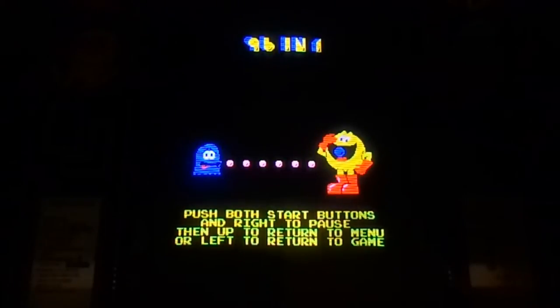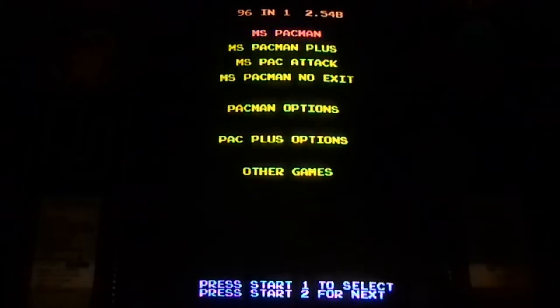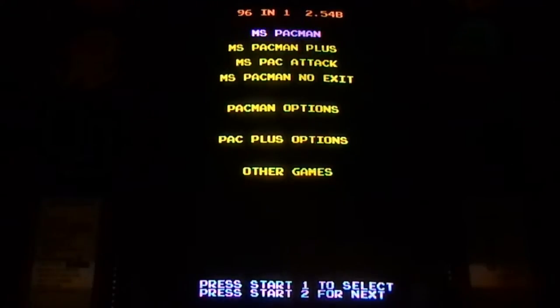When you start up your game, this is the first screen you get. It will stay frozen on this screen until you hit start. Once you hit start, as long as you're out of that first screen, you don't have to worry about it being frozen — it will eventually go to your default game. And if you have your screen saver enabled, it will go to your screen saver. So you don't have to worry about burn-in as long as you hit start and get out of that first splash screen.